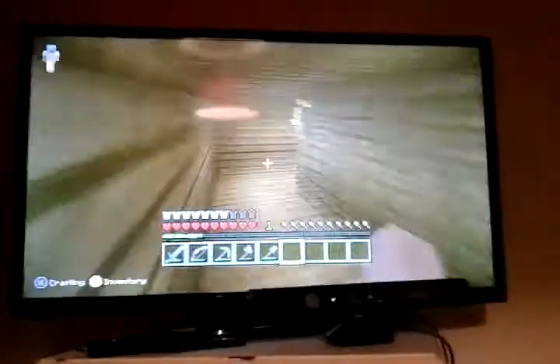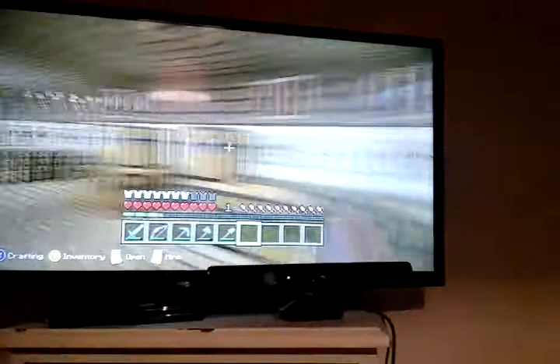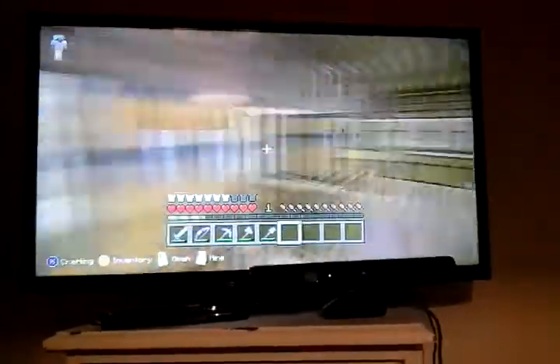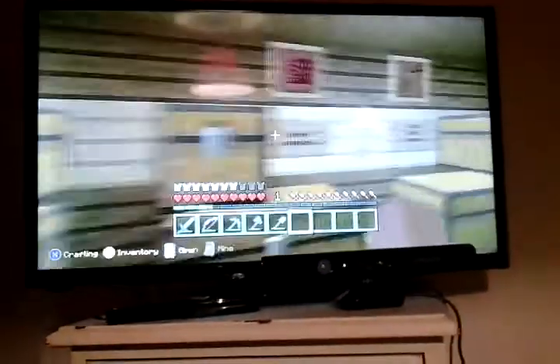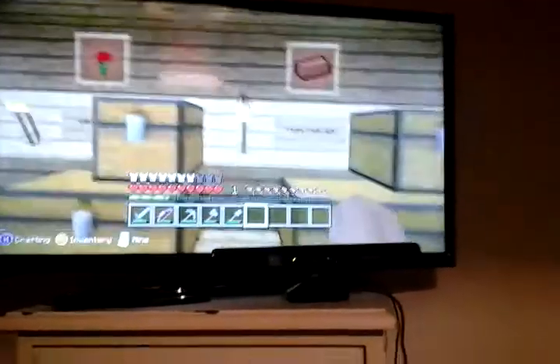I'm just going to show you the new storage room which is a lot bigger than the old storage room because I didn't have much space in it. This is the new storage room with cake as the food. It's got materials, minerals, wood, nether materials, tools and armor, enemy loot, wool, dirt, gardening, non-mineral type stuff — useful stuff like furnaces, snow, stone, redstone. That's what I've got so far.